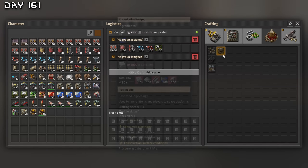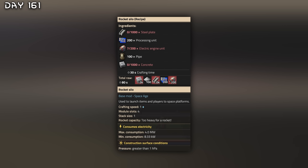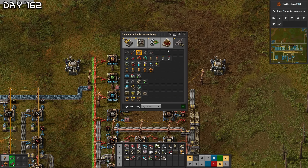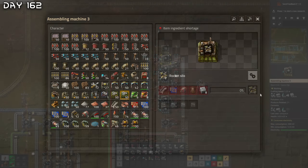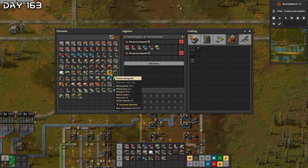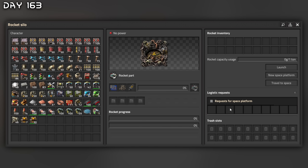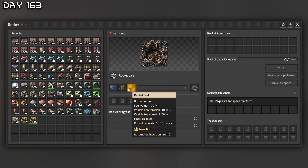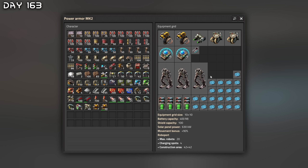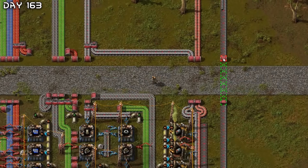It's time for the rocket ship. Rocket silo — a thousand steel plates, processing units, electric engine units, pipes, and concrete. All I need is concrete — iron ore, stone bricks, and water. Concrete is done. Now for the rocket silo — let's just do it manually. Rocket silo here it comes. Rocket inventory: processing units, low density structures, rocket fuel. One more exoskeleton — 90% movement speed bonus, no more slow jogging.